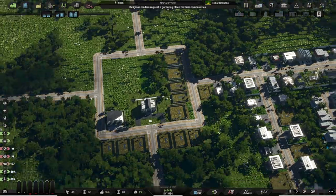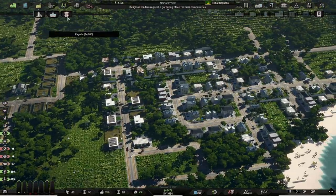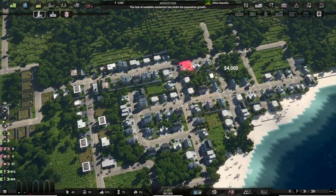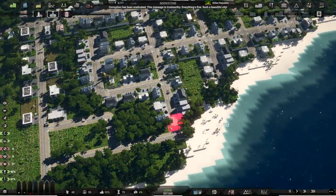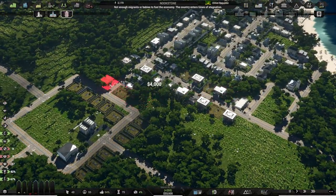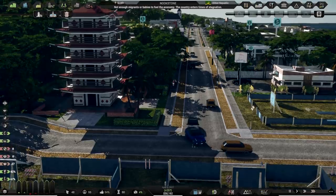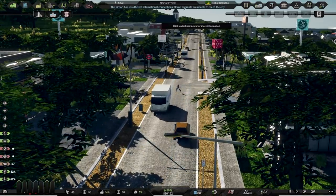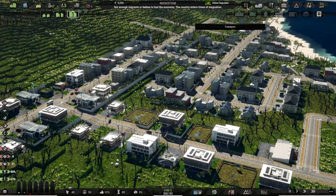We need to get some more residential and buildings of all kinds. Religious leaders are gathering — the people want churches. We can do churches, mosques, pagodas. We'll throw in a church over there, a mosque in a free spot, and a pagoda as well. Welcome to side town. Migrants are a thing we should deal with — we're going to build an airport to let people into my town. First, let's get a road in.